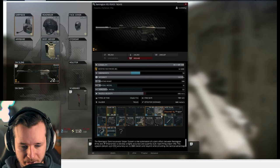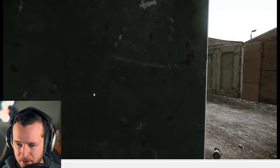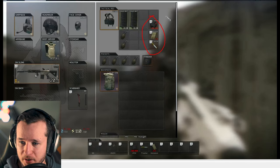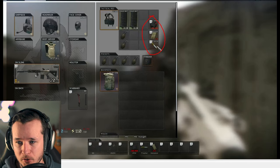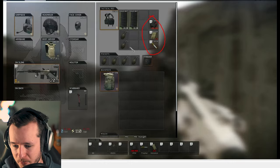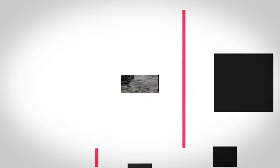Let's jump back to see his medical supplies — also very nice, this is a perfect example. You have the Aphek, the Hemostat, and the Probityl. Perfect. We have some nades, some magazines — everything is fine.